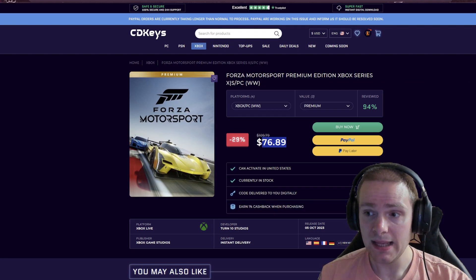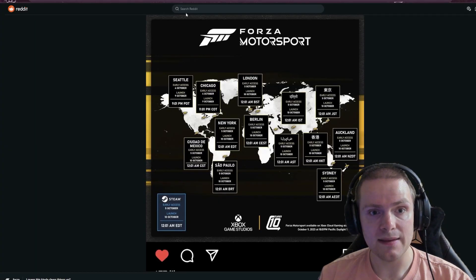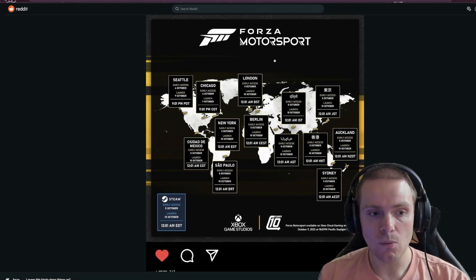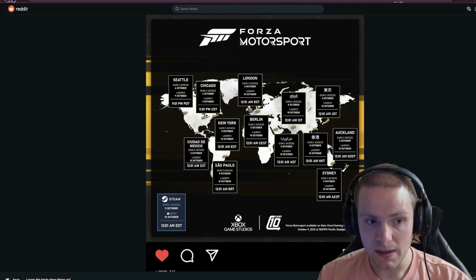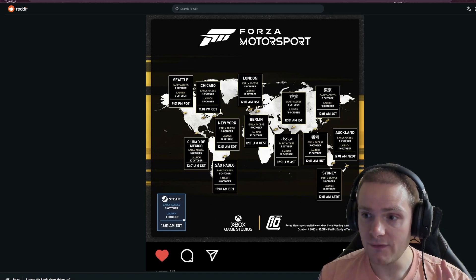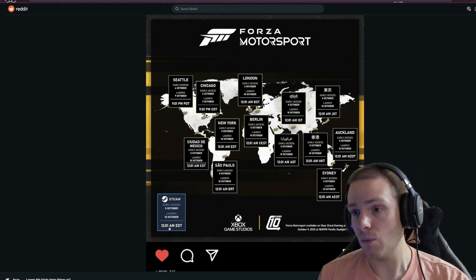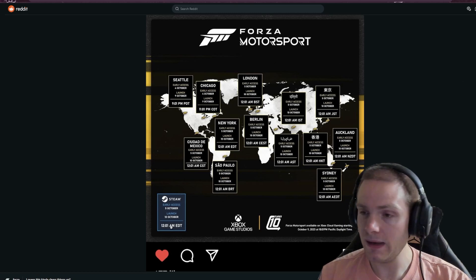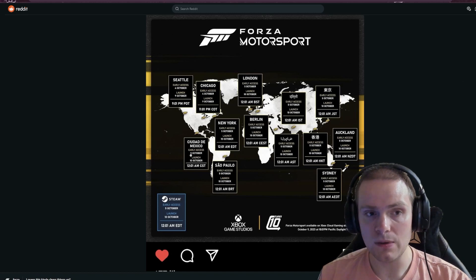Now let's go into how you can actually play this game early. The new Forza has two different release schedules. For Steam it's very easy — the game releases October 5th at 12:01 AM Eastern Time. That means no matter where you are — New York, Berlin, anywhere — you have to wait until 12:01 Eastern. So for Steam it's locked to one time zone, meaning this trick will not work.